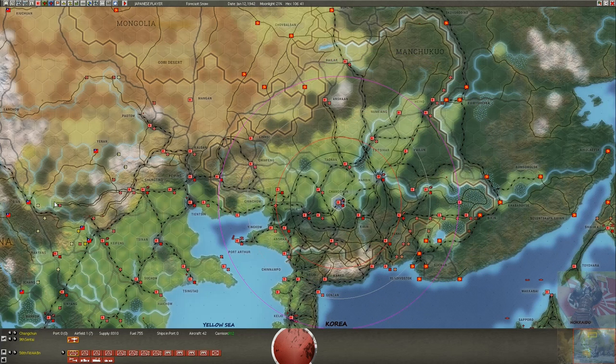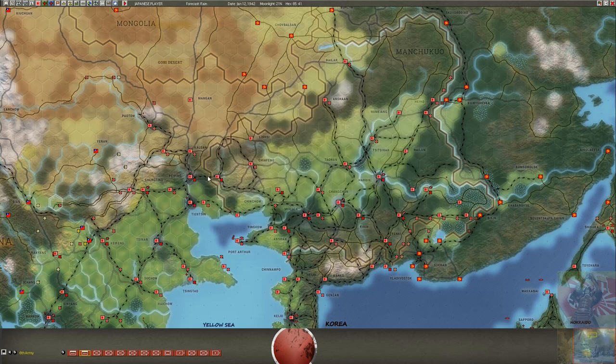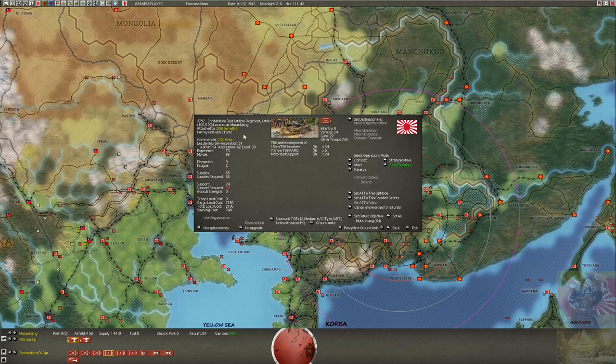I always prefer to take out complete armies rather than individual units — it's better to get a whole army out, like the Sixth Kwantung Army from Manchukuo. I also take support units out because they don't have an attack value, like artillery and anti-aircraft — they don't count for the garrison, so you can take them all out and then have more artillery and anti-aircraft available elsewhere.